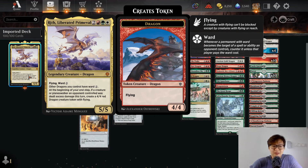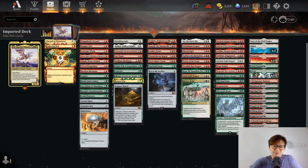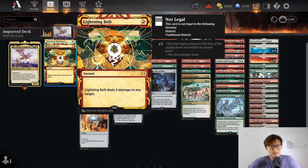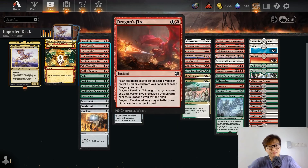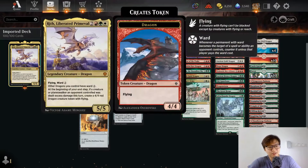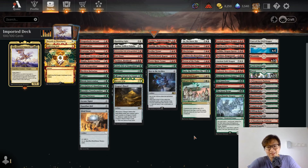It has an ability that says other dragons you control have ward two, so it protects your dragons somewhat. It also has a triggered ability: at the beginning of your end step, before a creature or planeswalker an opponent controls was dealt excess damage this turn, it creates a four-four red dragon creature token with flying. So if you overkill an opponent's creature or planeswalker, you get to make a four-four dragon.